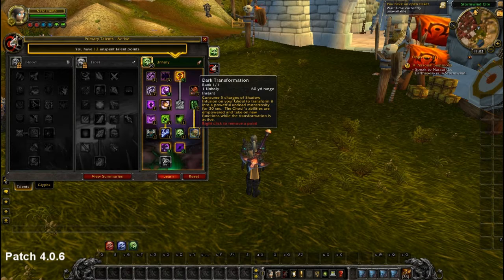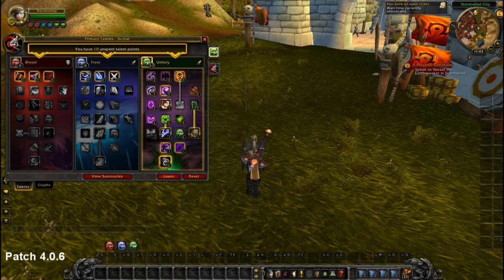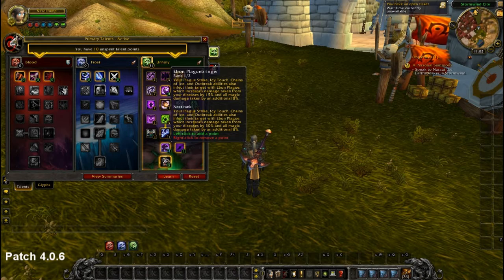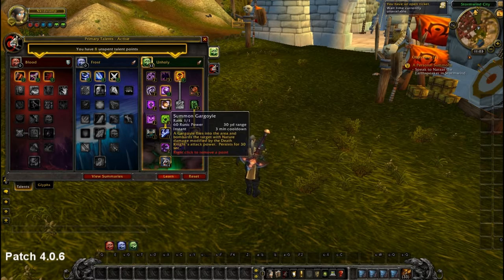Dark Transformation makes our pet a beast, and we also want it to interrupt with our ghoul leap — it's amazing. Now here comes the point where specs differ. Some put two points in Ebon Plaguebringer, some put one point there and one into Sudden Doom. I go two points in Ebon Plaguebringer and one point in Sudden Doom. The reason is that Sudden Doom is now a proc-per-minute, so it can't proc that often — I'd rather take 30% more damage on diseases. Even with one point in Sudden Doom we still have the 8% more magic damage taken on the target. Then of course the Gargoyle — big ultimate, insane damage.